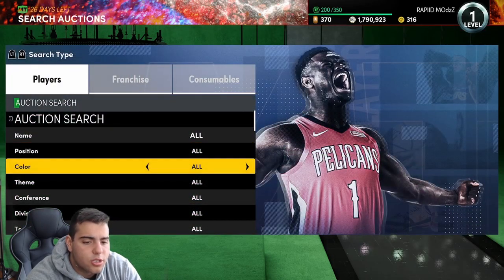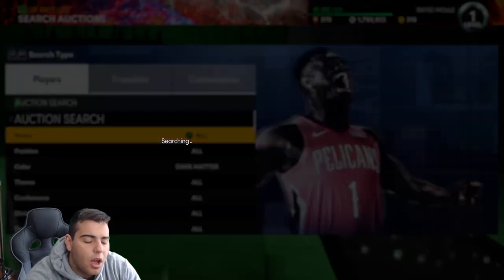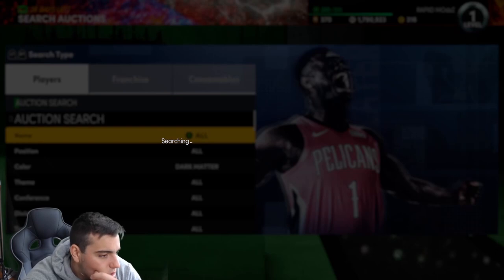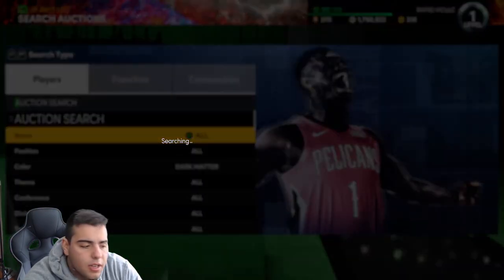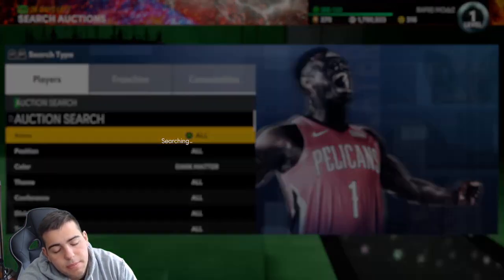We also got Dark Matters. Dark Matter is the most proven snipe filter in the game. If you do snipe a Dark Matter, that's just an absolute W — a massive W. If you do get a Dark Matter snipe, please hit me up in the DMs because I have yet to get one. I would love to see people get Dark Matter snipes — I just don't get them. It would be amazing if I could.